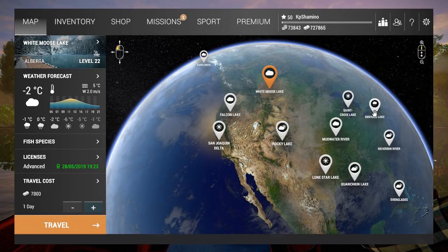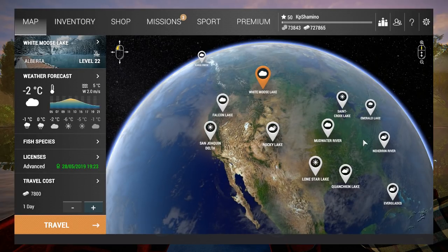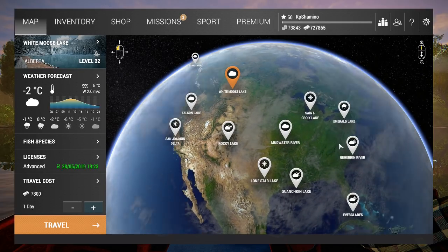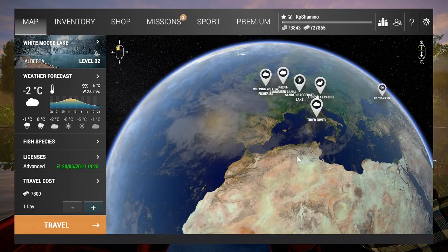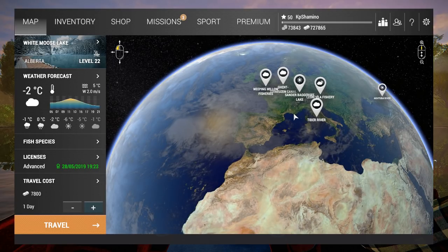You guys can check it on the website too — those are the 5 lakes in America, I think, maybe I forgot one. Then in Europe you can go to Tiber, you can go to Germany, and you can go to Russia — so that's Aktuba. Those are the 3 of the 5 European locations where you can use the boat.